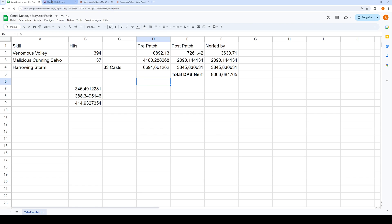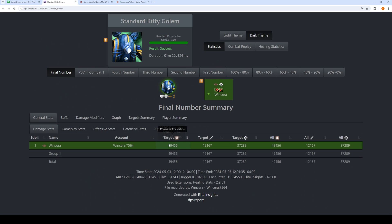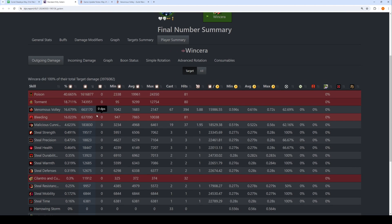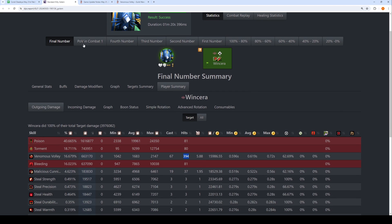The first thing you need is a log from the old benchmark — a log which you believe also represents the new rotation — then we can just do math on the numbers. So we go to Player Summary, then Outgoing Damage, and we check how often each skill has hit. We see, for example, that Venomous Volley has hit 394 times during this Golem run.